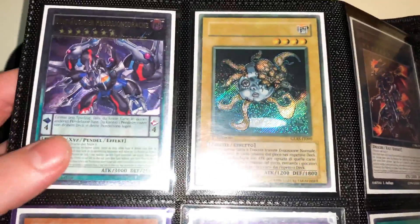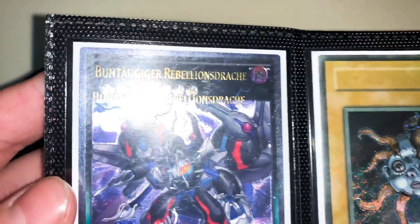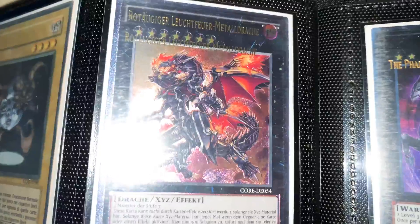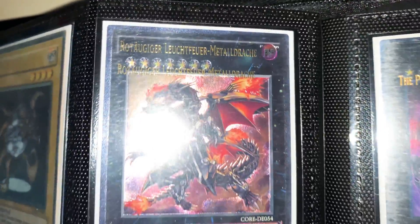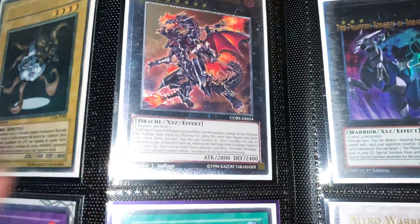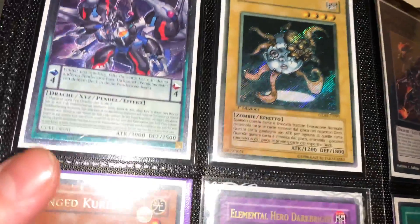So here we have a Rebellion Dragon double name — as you can see there are two names stamped right there — from Core. Right next to it we have the Red-Eyes Flare Metal Dragon, also double named, as you can see. Both are from the same set. From what I've been told by a couple of people, there are only two of each ultimate rare from this set with the double name, so it's pretty cool.